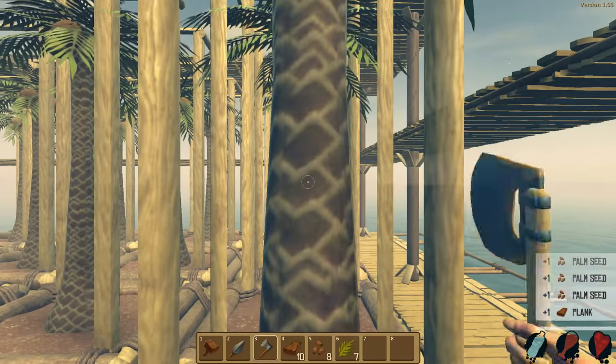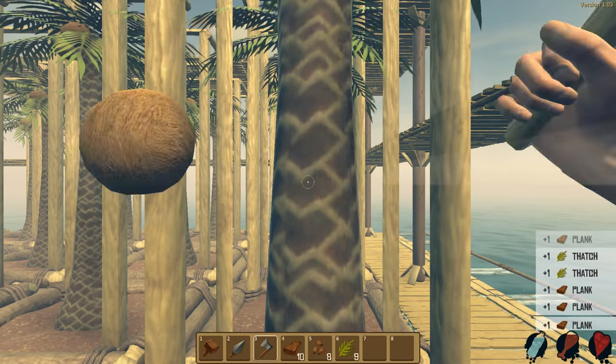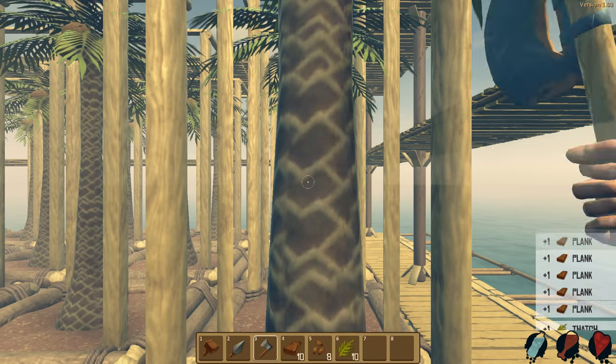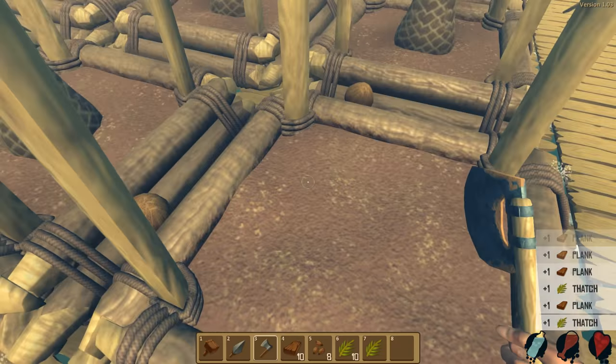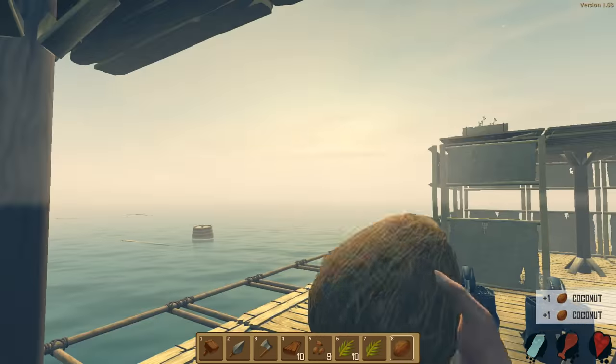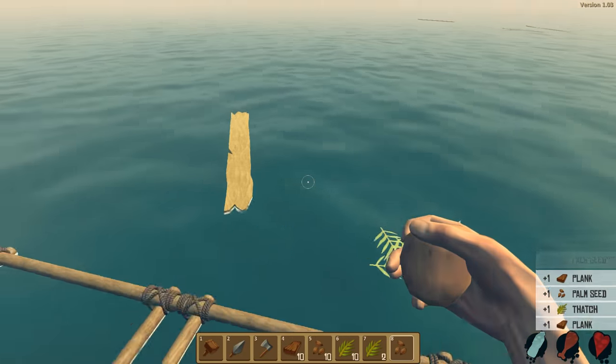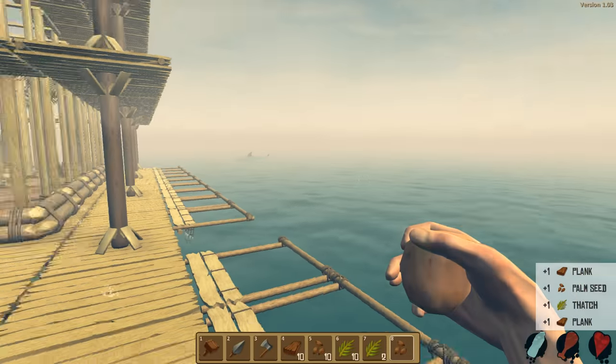Today I wanted to try to go to the edge of the map. I've heard some different things — I've heard that you can be rescued if you go to the edge of the map, I've also heard there's an island at the edge of the map, and I've heard that you can fall off the edge of the world. We're gonna abandon our base, and whatever happens at the edge of the map is basically game over.